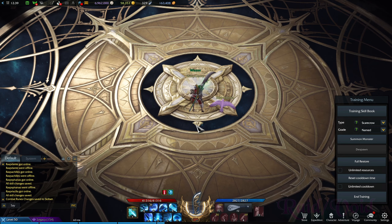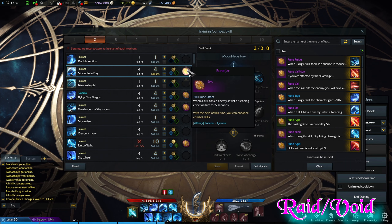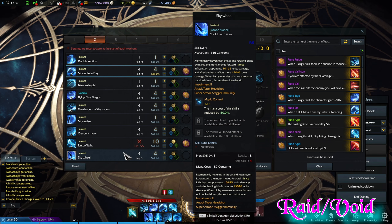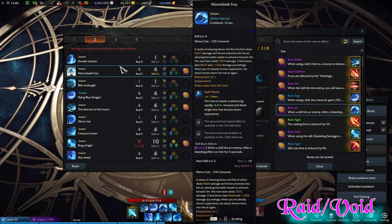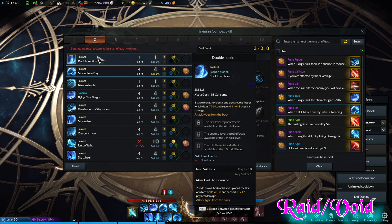Now for my raid and void build. The first thing you'll probably notice differently from most other guides is that I don't use Double Section — I just hate this skill. Sure it's a good cooldown and a good way to proc the bleed rune, but I just don't like it. Instead I use Skywheel because I think it looks cooler and deals better damage. The only downside is it's a headshot so you have to use it from the front for a damage bonus, but this is a personal choice and won't make or break your build.